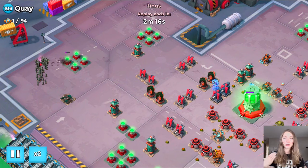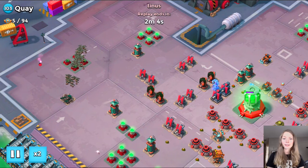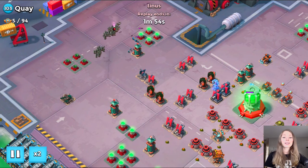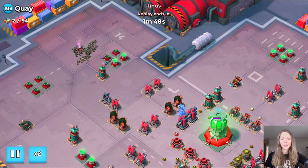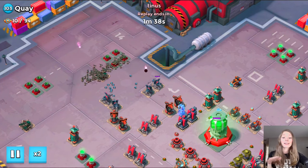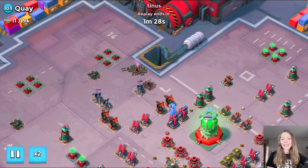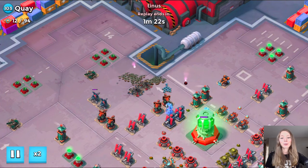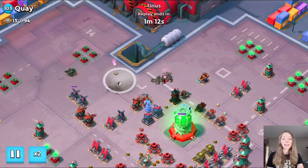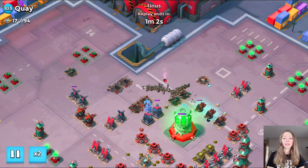What happens here is he essentially doesn't really use smoke screens and ends up using a ton of Critters. At the end I question that decision, but you will see what he does with the Zookas — the decision was very risky. If it didn't work out for Tennis, another person could have just GBE'd and finished off the base. He then flares his ladies and puts them where he wants them for the final takedown. That is the only smoke screen he uses in the entire attack, and we're already about a minute and a half into the replay.